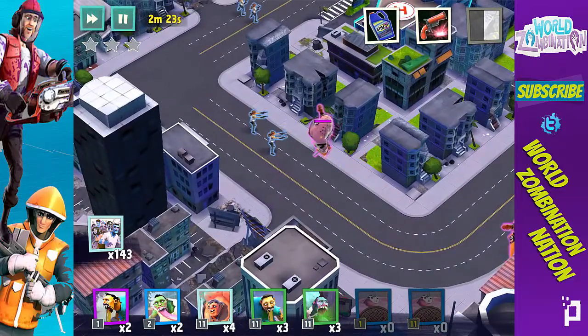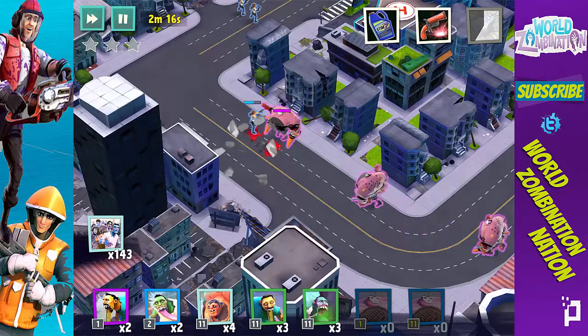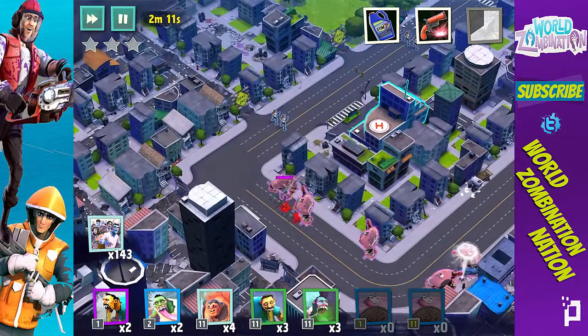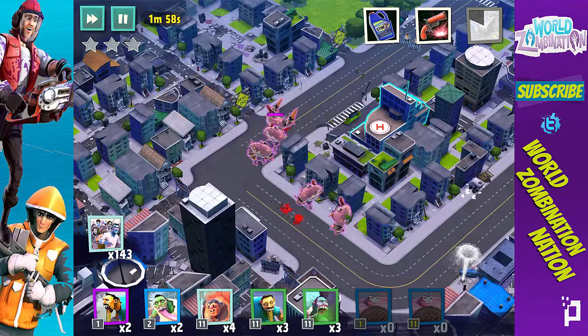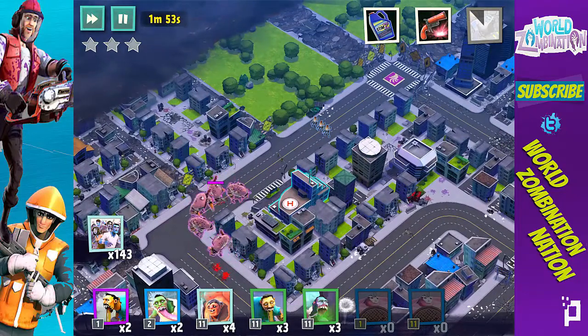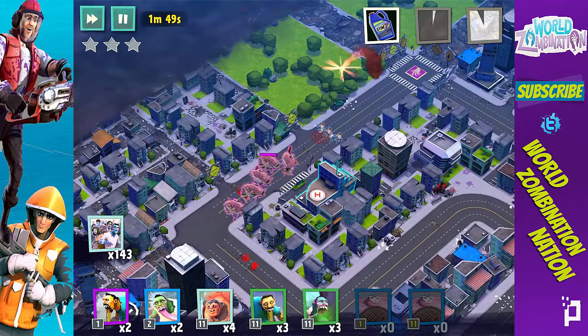Look at that — he's just easily taking them out without taking any damage. These can cause a lot of problems for survivors. Right now in the survivors missions to get my Destructor, I'm starting to run into plenty of Titans, so I have to make sure I have my Sharpshooters and Spec Ops to take them out. Since they're armored they're just tough, and they belong in the top three.